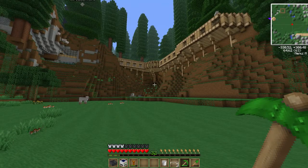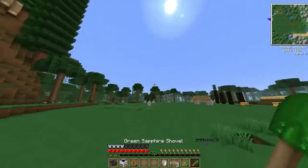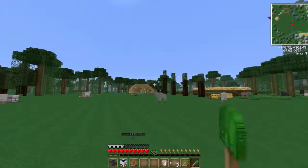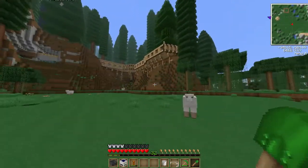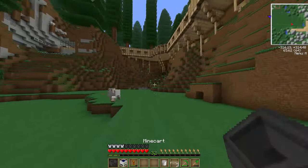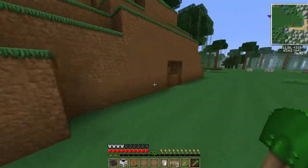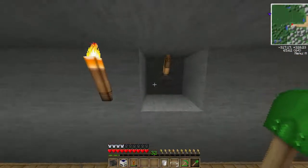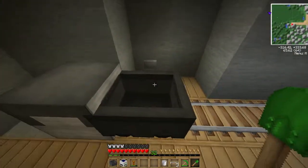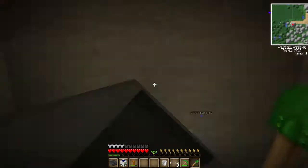Hello guys, welcome back to the long-awaited FTB Minecraft series. We have finally upgraded our house to this mega beast compared to that small piece of shit there. This episode is basically going to be where we start moving our stuff into the house — our machines and equipment. I've also hooked up a lever on the inside to close the door. Let's get on to our rails — let's do this!